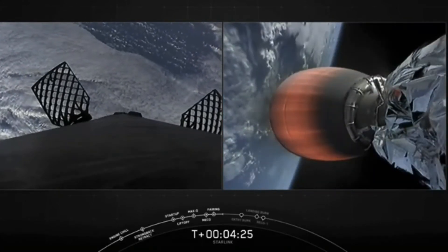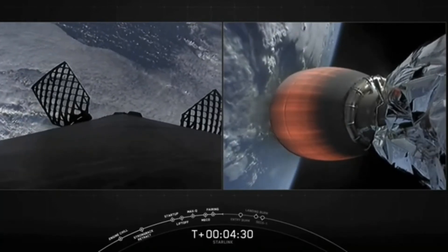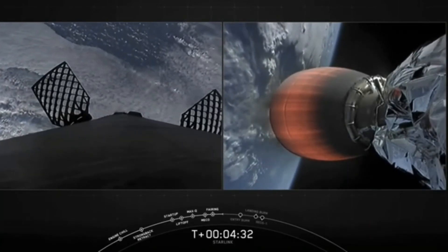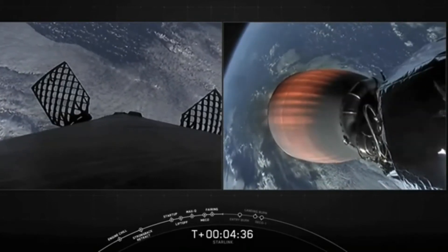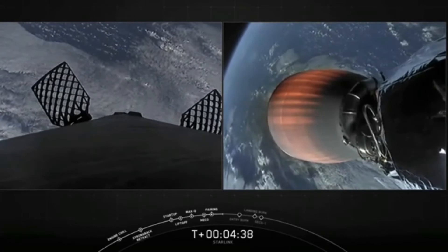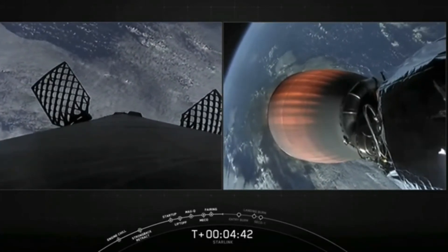This helps to slow the stage down as it re-enters the upper parts of the Earth's atmosphere. The second burn is the landing burn — a single engine burn that brings the vehicle speed down rapidly in order to land on the drone ship. The entry burn should happen around T plus 6 minutes and 20 seconds, while the landing burn will happen around the T plus 8 minute mark.